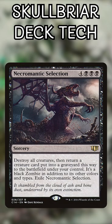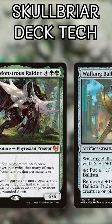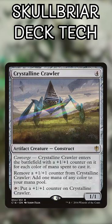Since we're throwing counters on all of our creatures, let's use Hardened Scales, Corpsejack Menace, and Vorinclex for even more! With a backup plan of closing games out with Walking Ballista, Triskelion, and even Crystalline Crawler.